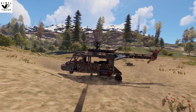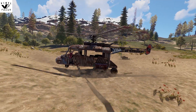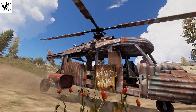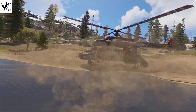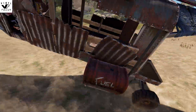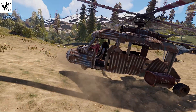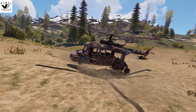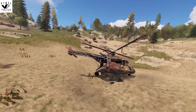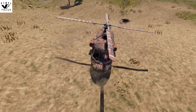Welcome back guys, today we're on my staging server where we have access to the new scrap transport helicopter. You can see it here — it's a cool model. It's got a fuel tank, a refuel point. It's basically a big version of the scrap helicopter. There are seats in the back; you can fit I think four people in, and two in the front.